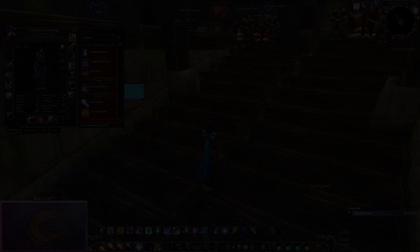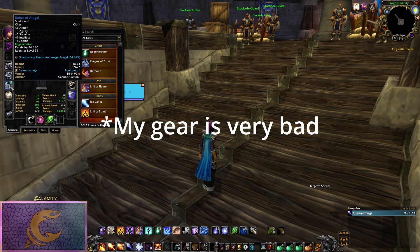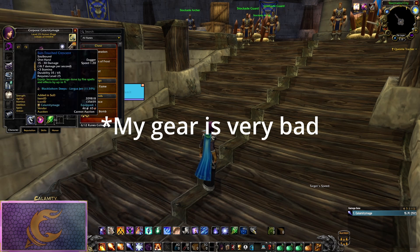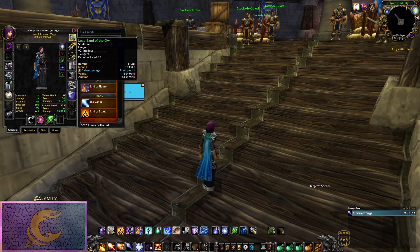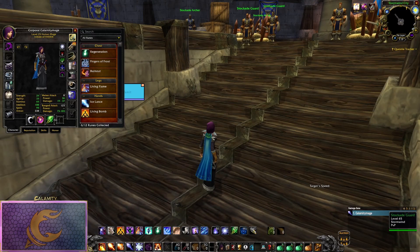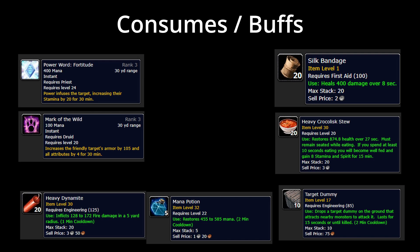Here's my gear. This farm can be done with basically any gear, because at the end of the day it comes down to you being able to control the fence kite effectively. The better gear you have, the easier it'll be. As far as consumes, buffs from other players like Fortitude, bandages, and stamina food are more than enough. It's helpful to have mana potions on hand just in case you mess up a pull and need some more mana. If you are an engineer, dynamite will help your clear speed, and target dummies can be used to help you stack groups easier.